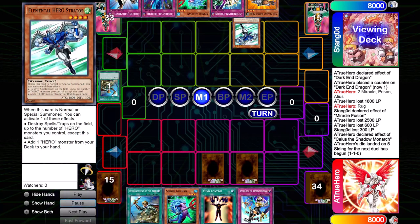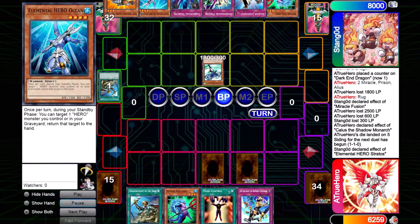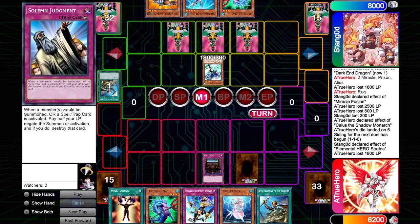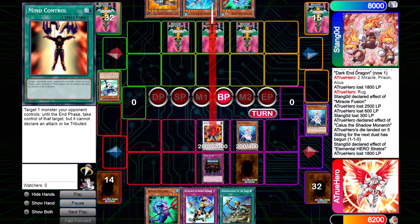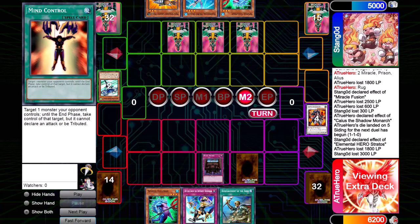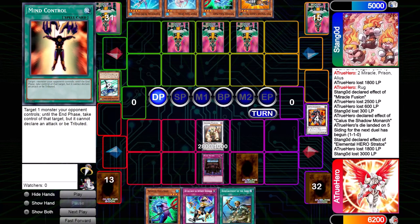My opponent uses Rota for Stratos, summons Stratos, searches Ocean to make his Miracle Fusion live, attacks direct for 1800, sets three, and on the End Phase I flip Decree — which is really good because all three of his sets are trap cards. I draw for turn and have two options: make a level 6 or crash with Stratos. I decide to make a level 6. I make Goyo Guardian, attack direct with Diva — I'm not worried about his back rows because I have Decree — dealing 3000 damage, and then summon Colossal Fighter. Without the use of traps, it'll be very difficult for Hero Beat to out Colossal Fighter. The only outs are Miracle Fusion and Gemini Spark.